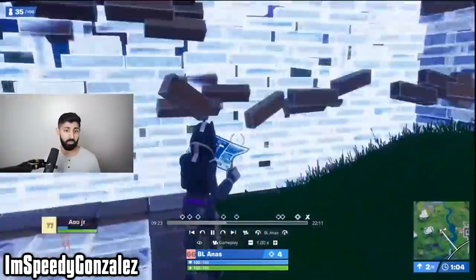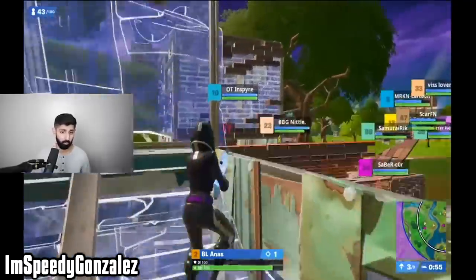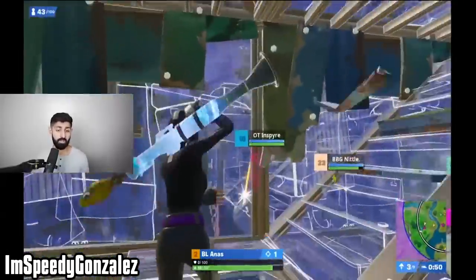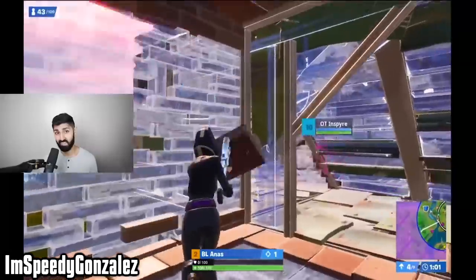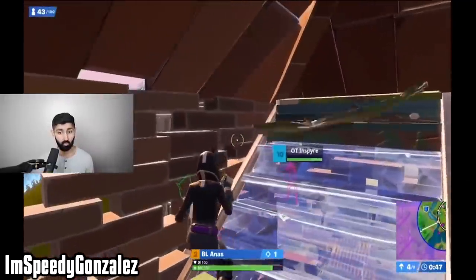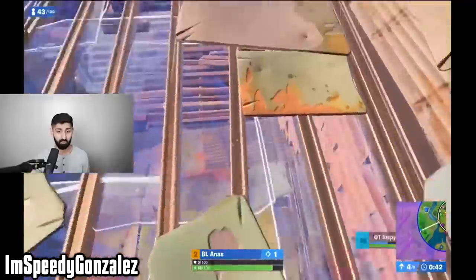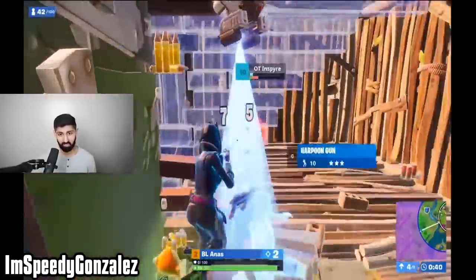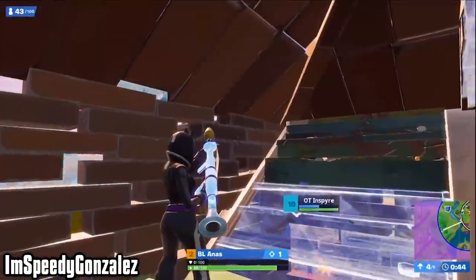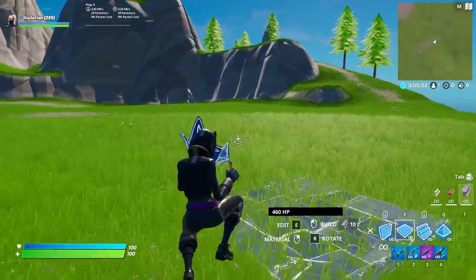The other clip I wanted to show was from Speedy Gonzalez, who originally highlighted this strategy. Anas gets into an engagement and builds a defensive 2x1. The difference here is that Anas is forced to build another 2x1 behind him after his opponent yoinks his wall. As his opponent continues to push and pressure him, Anas goes up and out of the box he's in and edits back through his own builds for the kill. So even if you're not using your 2x1 to make smart peeks from unexpected angles, you can use it in many other ways.